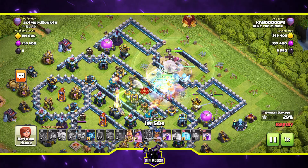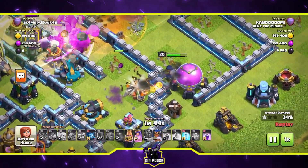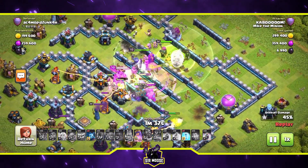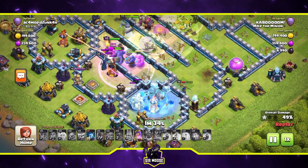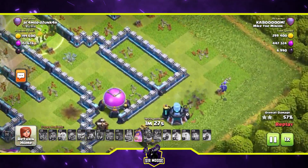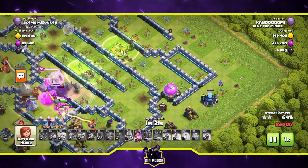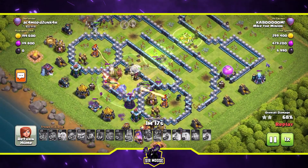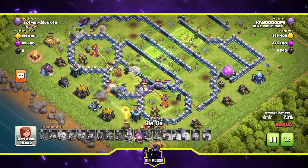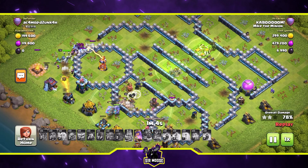The troops let me down — two 99s in a row! Royal champion over there on the right, push through the base, second jump spell down, freeze, rage, and Mike the Minion. I've had words with Mike — 'You've never let me down before, get the job done, we need three stars.' There he is. We've got healers on the queen, couple of single-target infernos, one taken out. Loads of troops left, Mike the Minion on the right, one minute five seconds — we should be okay.